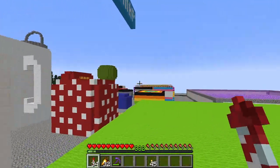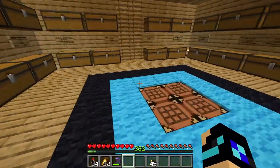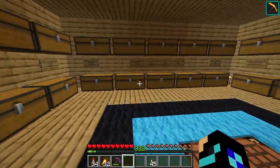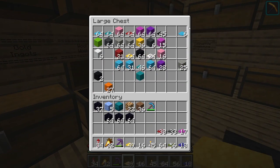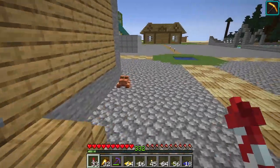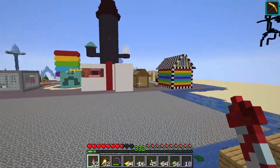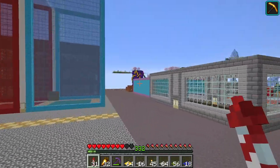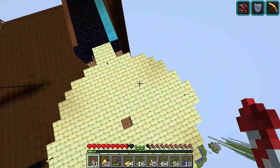The reason we want a wandering trader is because he can give me packed ice — I said this already, didn't I? Whoops. Let's go back to putting carpet on top of obsidian. We're gonna need a lot, so let's take all of it. Ribbit. Down I go, and up I go.